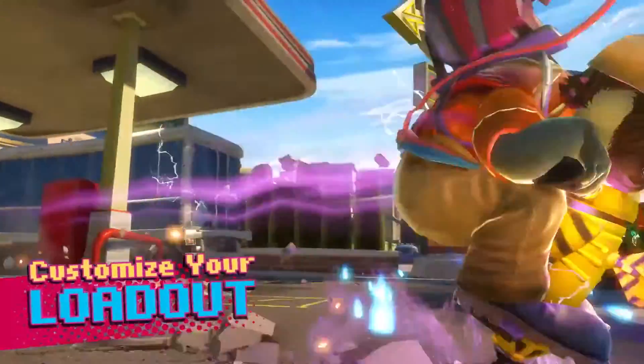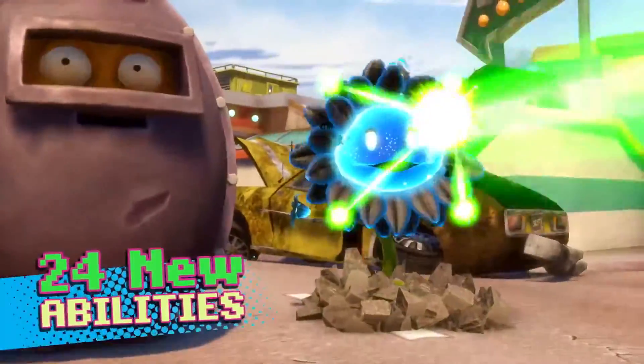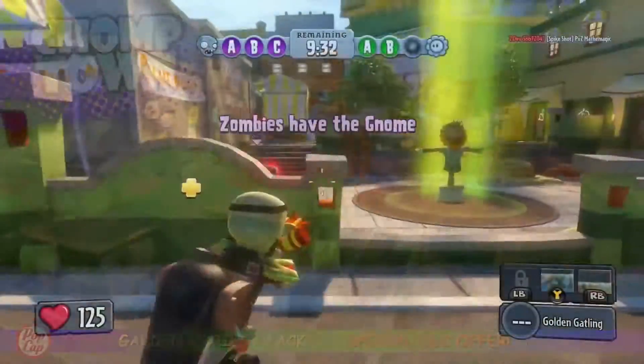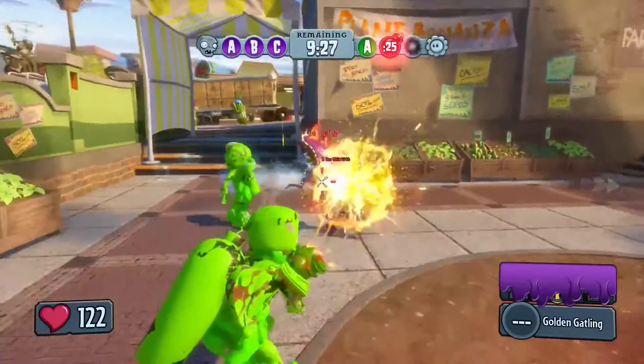With the Garden Variety Pack, every character will have three new abilities they can earn. For example, the Chomper's Super Goop will now essentially root an enemy in place, allowing the Chomper even easier access to his edible treats.